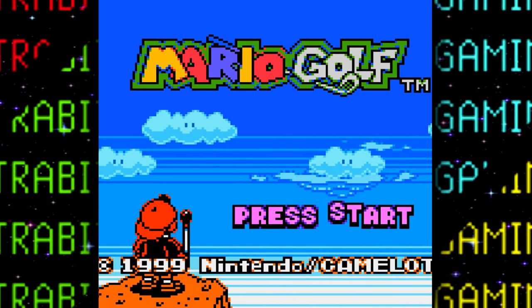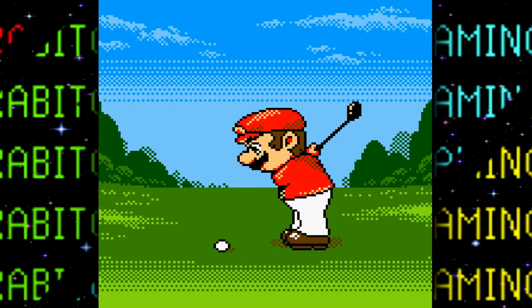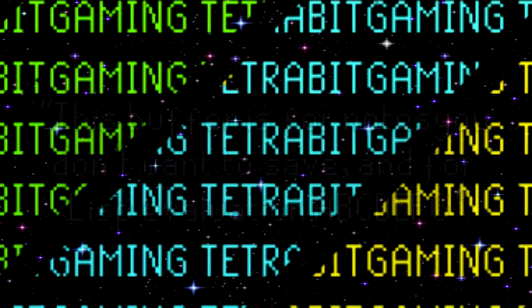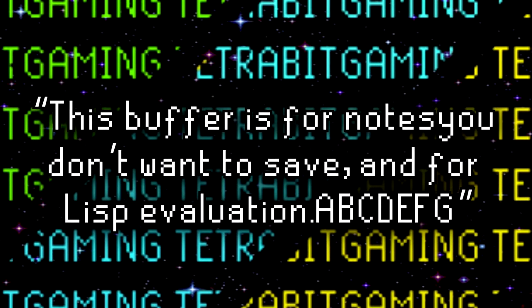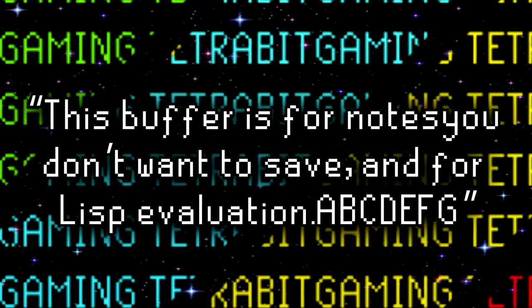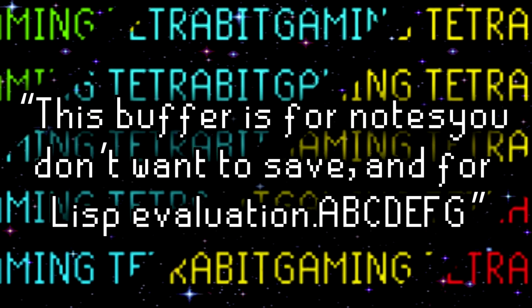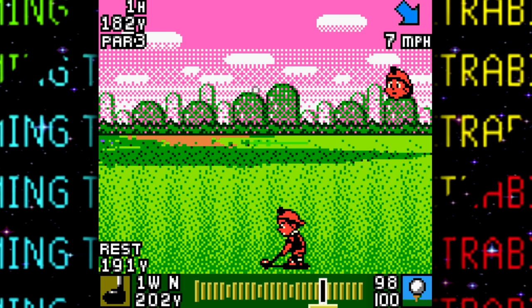Let's kick things off with the Game Boy Color version. There's only a few things to mention with this version, but thankfully most of them are pretty slick. Starting off, there's a string of unused text in the non-Japanese versions of the game. In broken English it reads: 'This buffer is for notes you don't want to save and for LISP evaluation — A B C D E F G.' It was most likely just a test string, judging by the letters at the end.